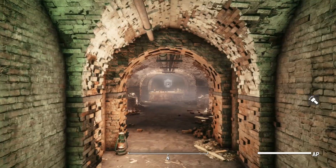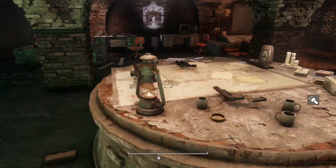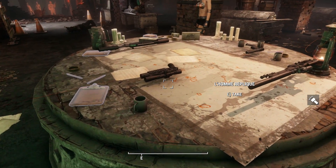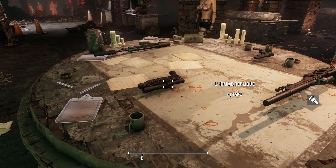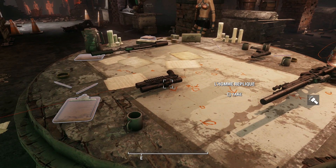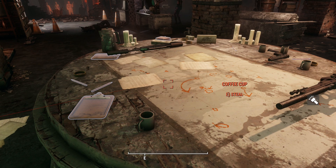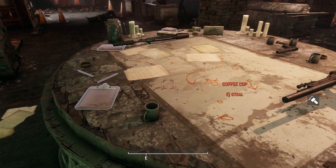The next one is in the Railroad Base again. There it is — you couldn't make this up. It's called Le Homere Replique, which means... I don't know, a replicated homie — a good friend. I'm gonna steal this coffee cup again.